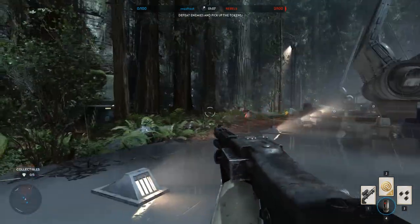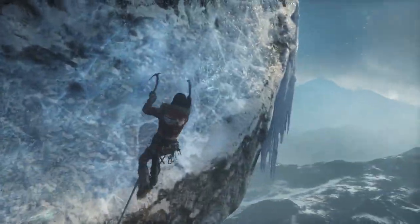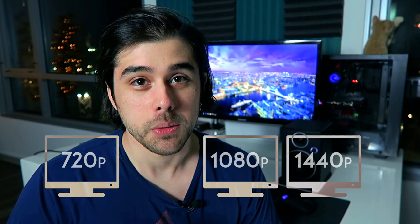Star Wars Battlefront on Ultra runs at 70 fps, and Rise of the Tomb Raider on very high settings runs around 65 fps. This gaming PC is also capable of playing popular AAA titles at 1440p resolution if you have a monitor that supports Quad HD. So for Full HD and QHD, this setup has you covered — you may just have to turn the settings down a little bit for 1440p.